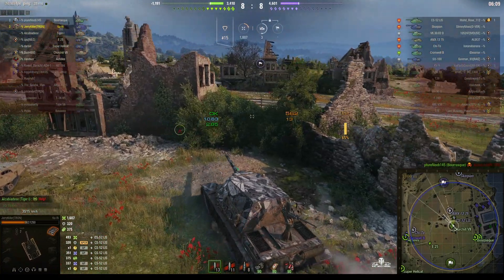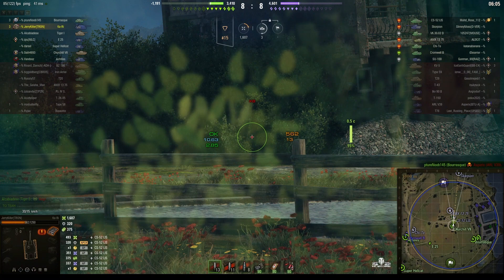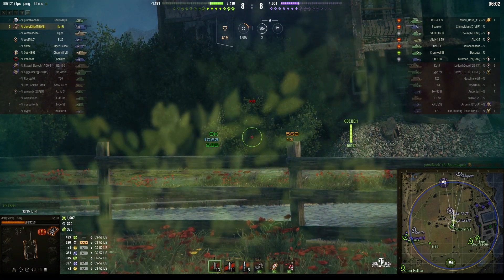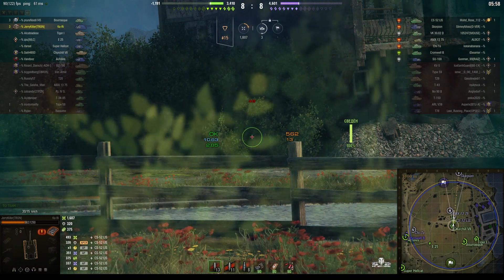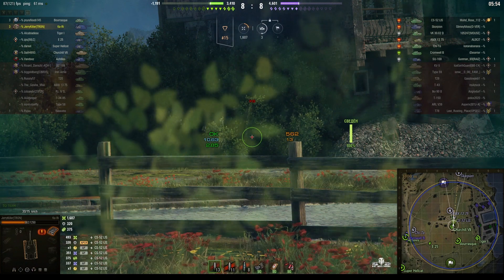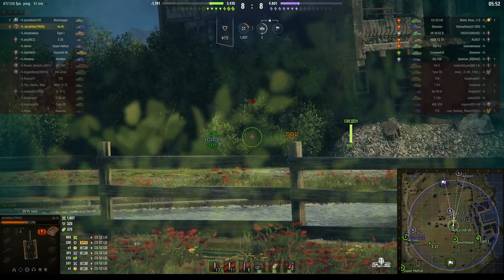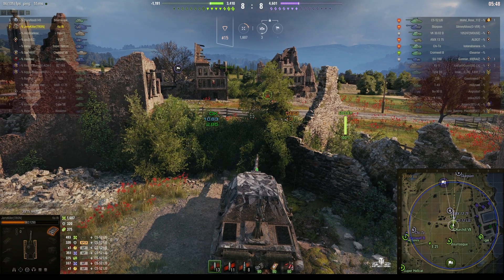Be careful when you're moving up like that. You need to angle, but not over-angle. If you expose the sides, the sides of the vehicle are weak. The front is strong but the sides on this one are weak. The front armor is 220mm, the side armor is only 50mm.